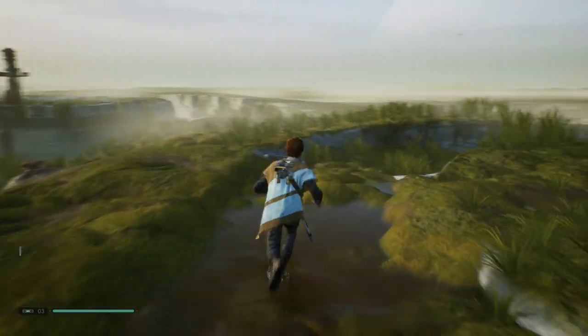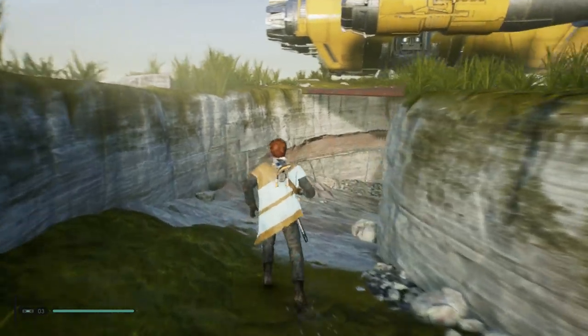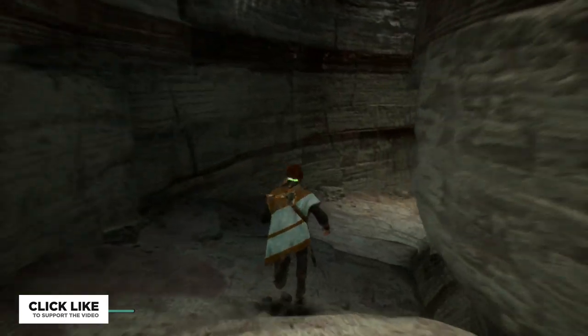Hey everyone, welcome! I'm Mr. Bow and in today's video I'm going to be showing you how you can unlock the achievement called Medical Droid in Star Wars Jedi: Fallen Order, which is to find all of BD-1's stim canisters.